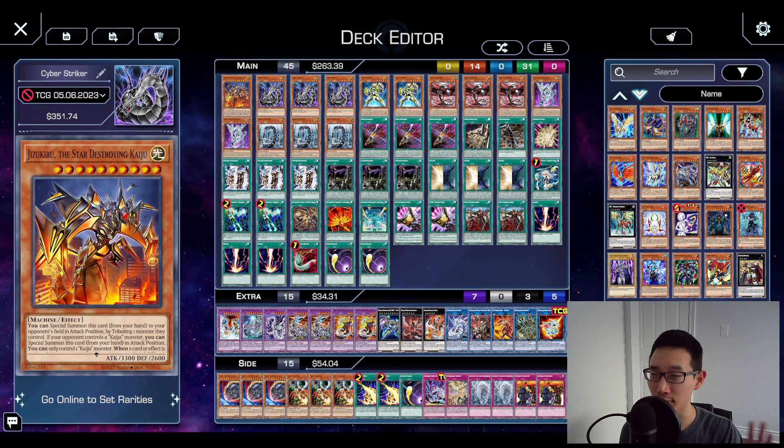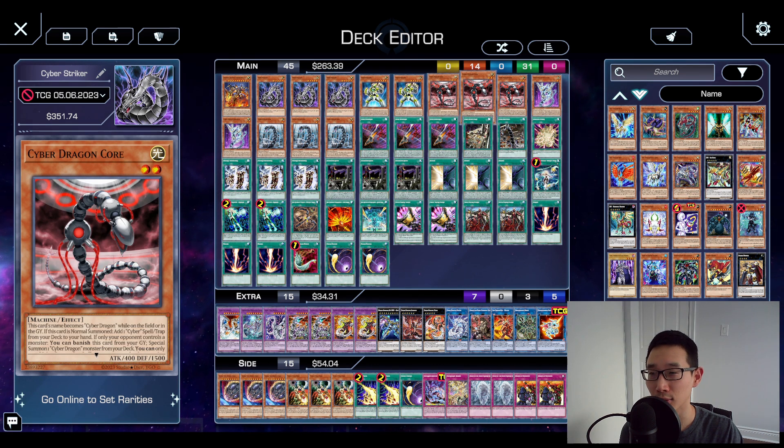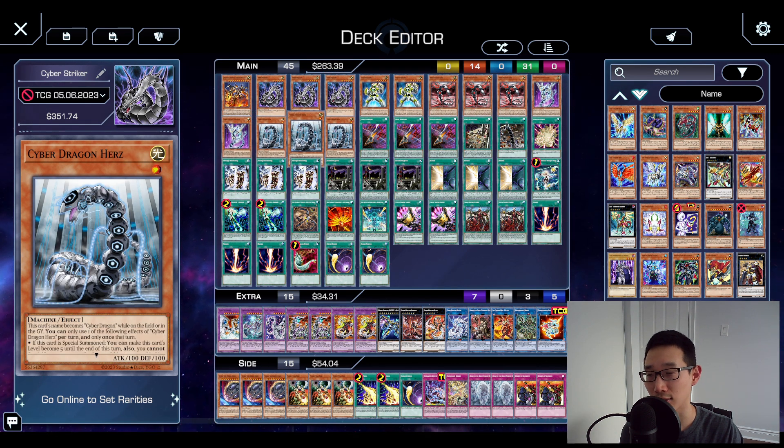We can get started with some of the more core Cyber Dragon cards. In terms of ratios, really nothing has changed: one Jizuku, three Cyber Dragon originals, two Galaxy Soldiers, three Core, two Naxxer, and three Herz. This is basically the cookie-cutter ratio in almost every Cyber Dragon decklist. You can certainly change some things around, but for the most part this is as standard as it gets.